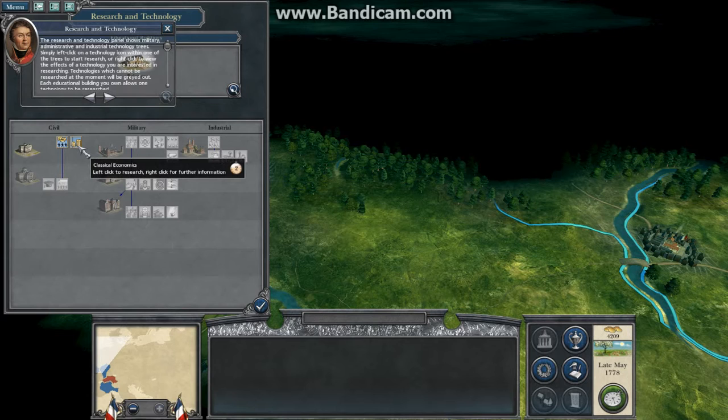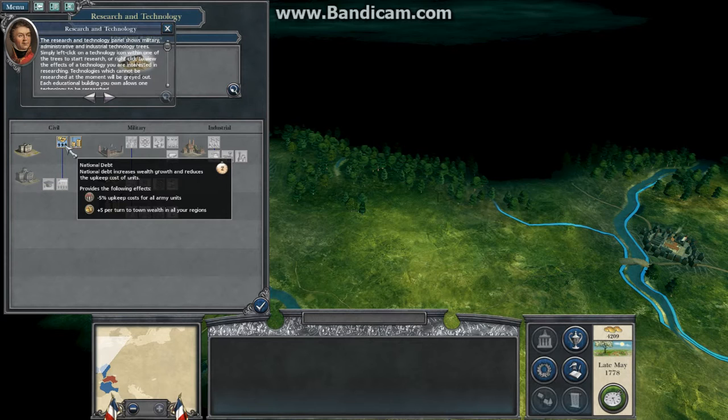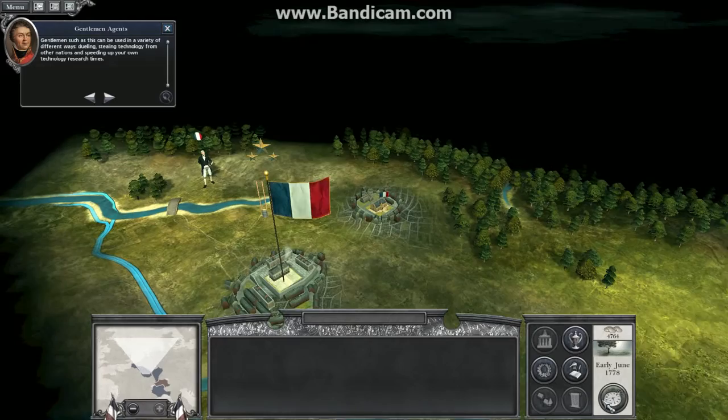Technologies which cannot be researched at the moment will be greyed out. Each educational building you own allows one technology to be researched. Do not forget to click the end-turn button once you are finished. Gentlemen can be used in a variety of different ways: dueling, stealing technology from other nations, and speeding up your own technology research time.